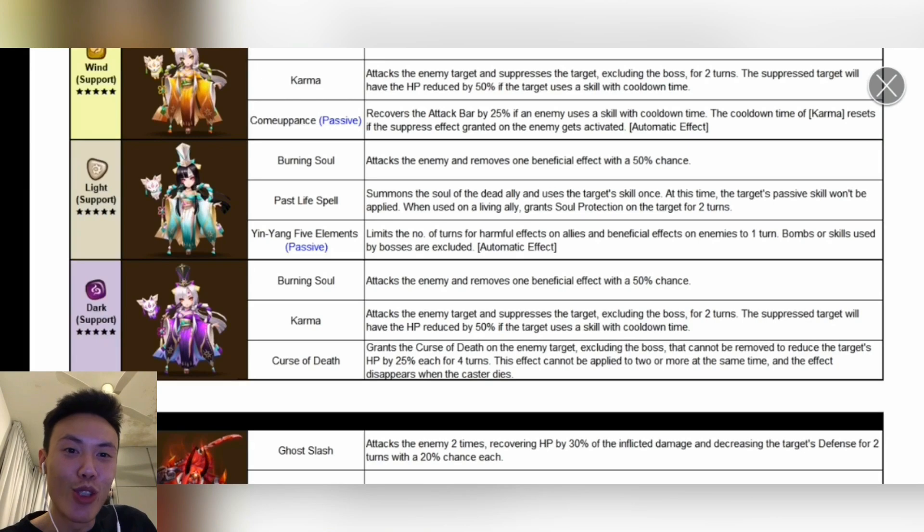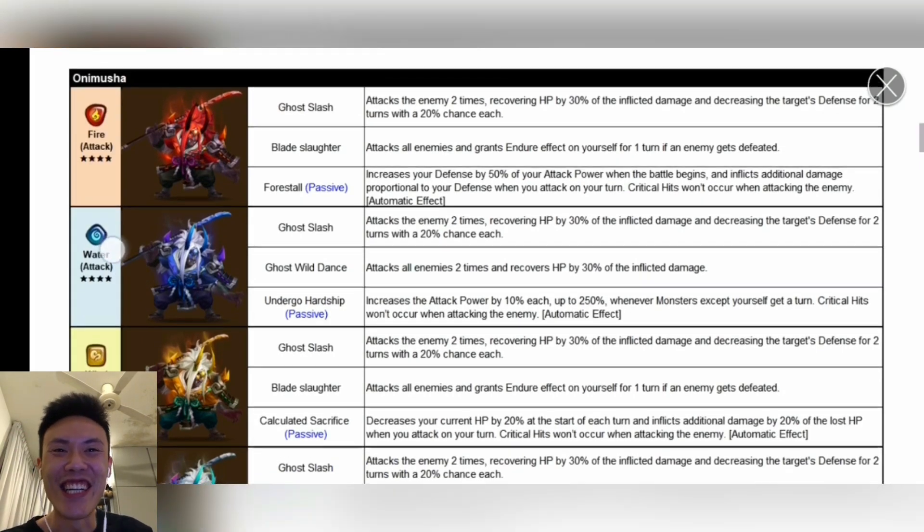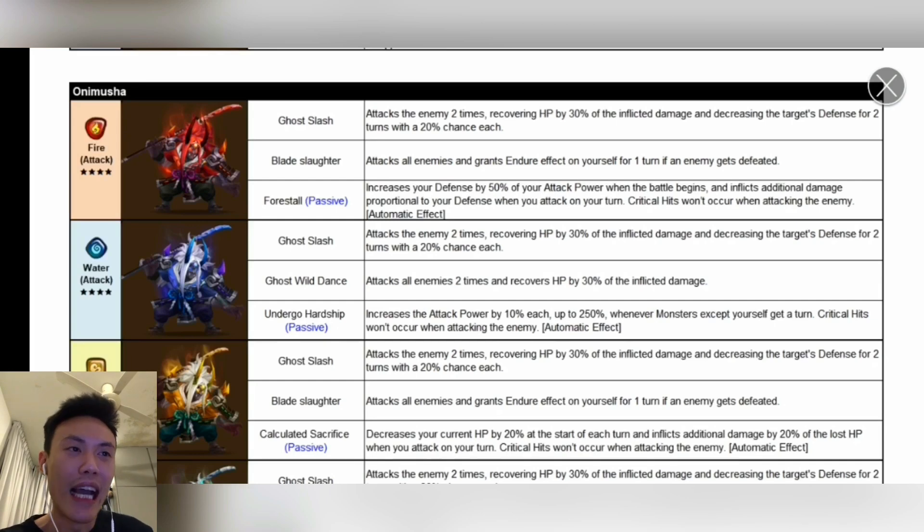For the Dark one, Doman, this one is super strong. One of my guildmates already got this one, so I'll be doing a showcase in the next video if he allows me to. The skill Curse of Death grants the Curse of Death onto the enemy target — excluding the boss — that cannot be removed, to reduce the target's HP by 25% each for 4 turns. This effect cannot be applied to 2 or more at the same time, and the effect disappears when the caster dies. So as long as she's super tanky, she just places this Curse of Death on somebody, and in 4 turns that person is definitely dead. So you need decent pairings, maybe a healer, Triana, or even Hwadam in the team.